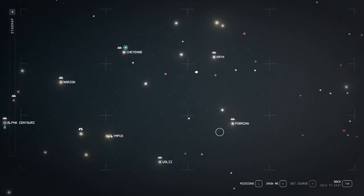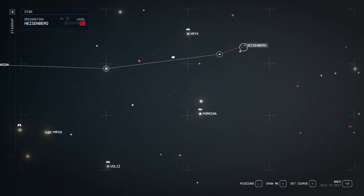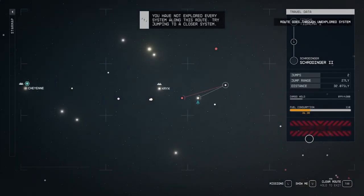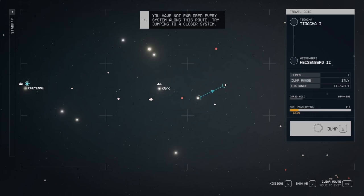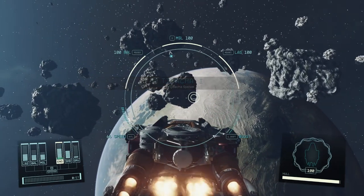One final bonus tip involves the star map and grav jumping. You may notice the different coloured stars — some are glowing and others are red. The glowing stars are ones you have already visited, and the white ones without the glow are ones you haven't been to yet. The red stars don't necessarily mean that they are too high level, although that would often be the case as well.